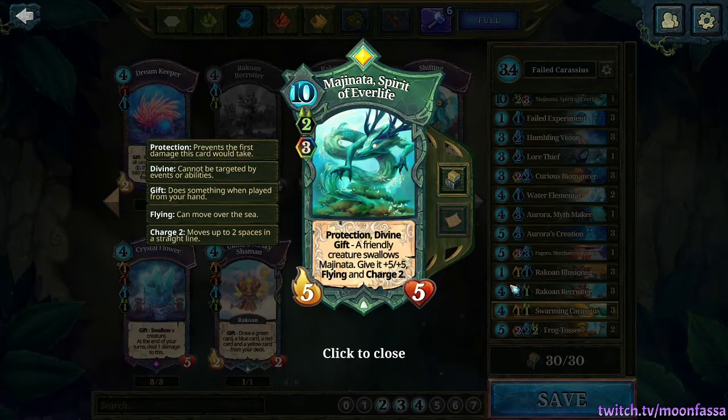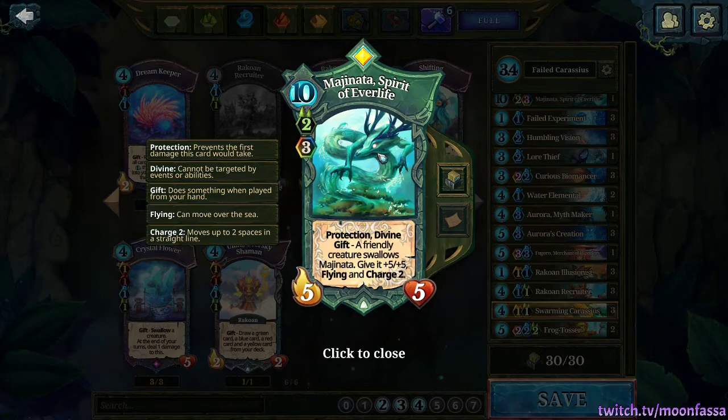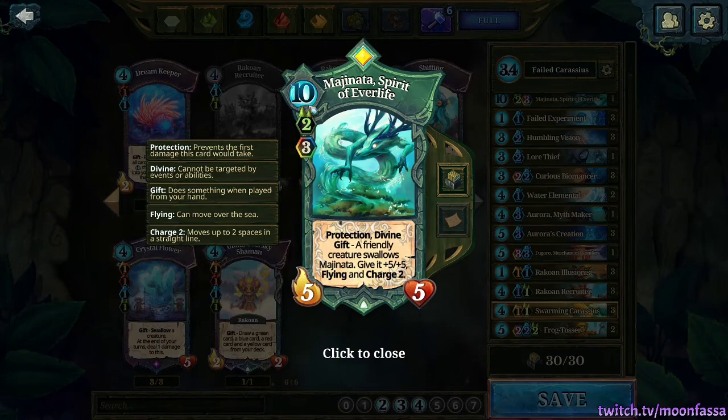Just remember that the Failed and Maginata combo costs 7 Faria in total. It's easy to think Failed discounts by 4 so Maginata goes down to 6, but then Failed costs 1 itself. It's a little less obvious than you might think — sometimes you get caught up in the moment, do the math wrong, and you're stuck not having enough Faria to play it. So remember: this combo costs 7.